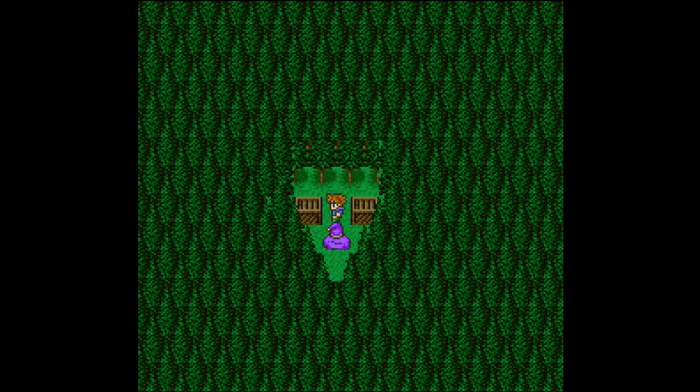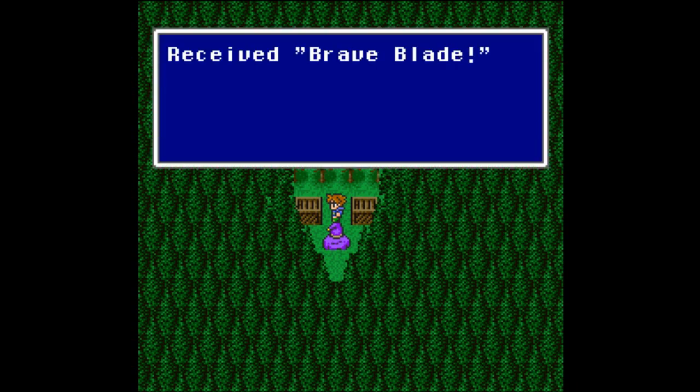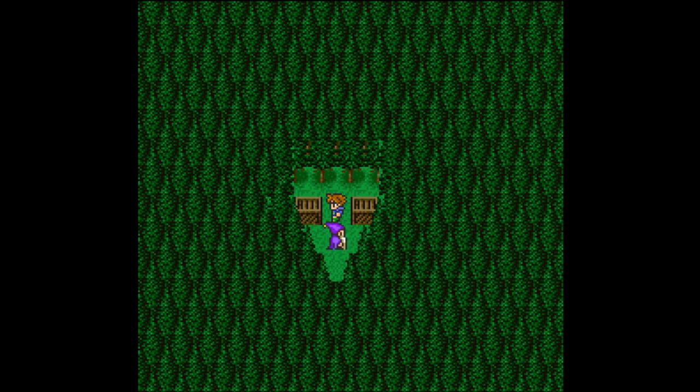We have two options here. On the left we have the Brave Blade — if you have not run from any battle, this is the one you want. If you have been running from battles, you want the one on the right, which is the Chicken Knife. Brave Blade gives you plus five attack, Chicken Knife gives you plus five speed. The battle power of the Brave Blade is 150, the Chicken Knife is 127 if you've run 250 times. If you haven't run at all, Brave Blade is a lot better. Let's grab ourselves the Brave Blade — I have earned it.